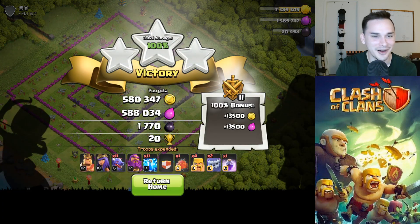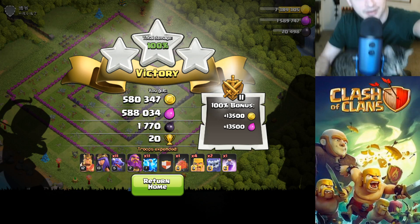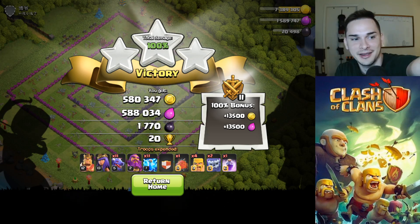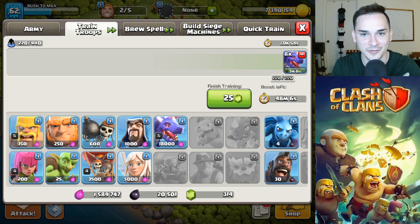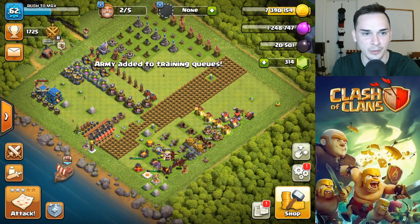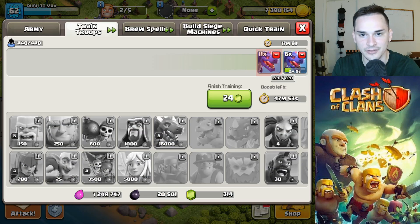Carl just jumped on me mid-attack but we still got the three star. Carl's here to say what's up — that's a needy cat. I just realized I had a stream in the background, hopefully you guys didn't hear that. We watch Twitch while we make YouTube videos, we multitask out here. What do we want to do with our next two builders? Still haven't decided — I'm going to keep farming for a little.